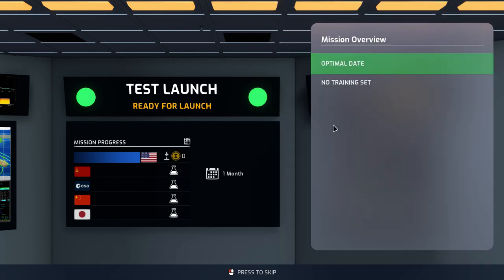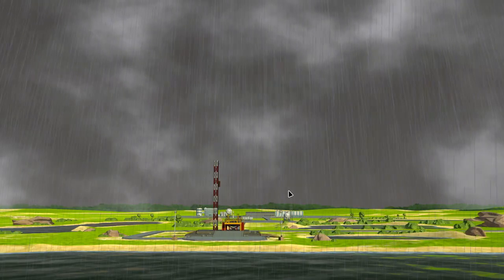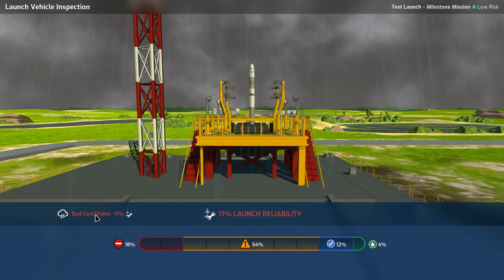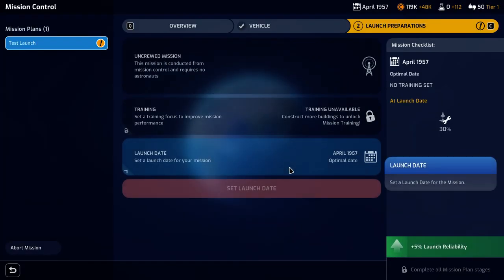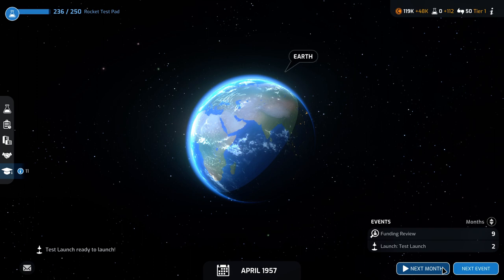Let's advance here towards the next month. Here we go — this is our first mission. Let's launch and see what is going to happen. We're going to get a countdown, and then we're going to see whether or not that is going to be successful. It seems to be raining — I don't think I've had that before, but that is certainly not ideal for a launch. That's going to be bad conditions. Honestly, I think we're going to reschedule our launch. Let's do that in June — I think that's fine. A slight delay.